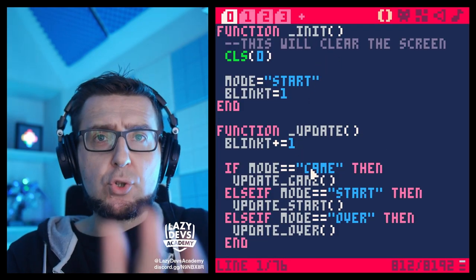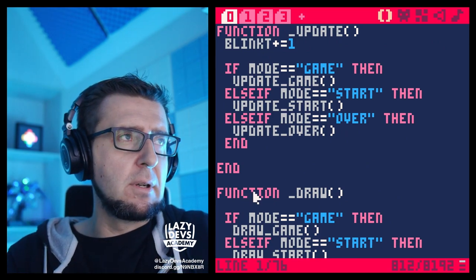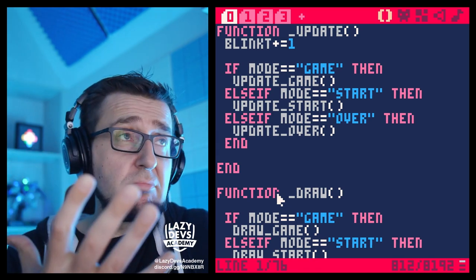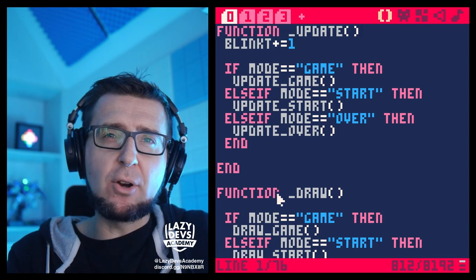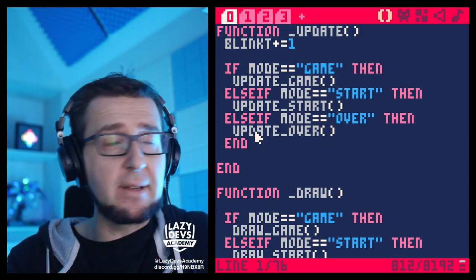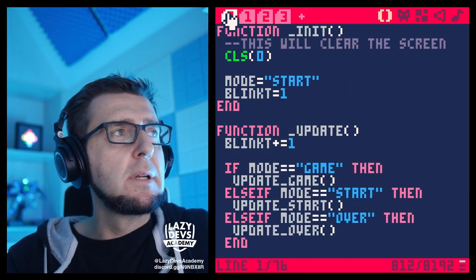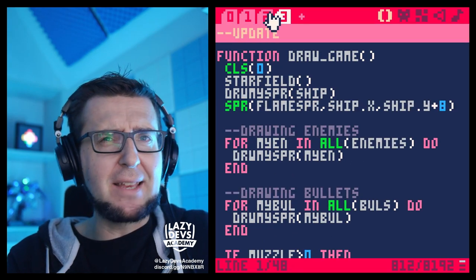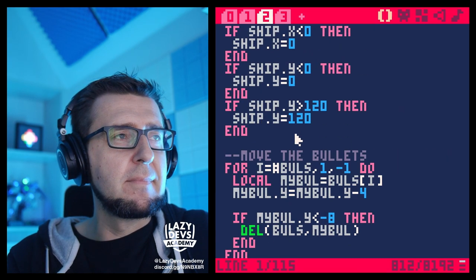So now let us build upon this beautiful base. This episode is going to be a bit chill — we're just going to add more stuff. Now that this gate has been opened, we can do beautiful gameplay stuff. Let us first begin with a collision between the bullets and the enemies. I think this is a very simple collision that will be a lot of fun.